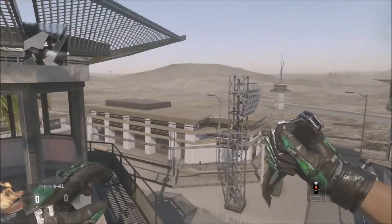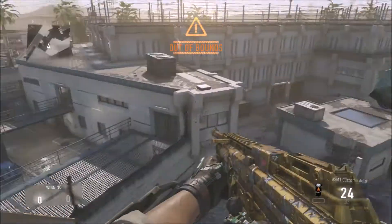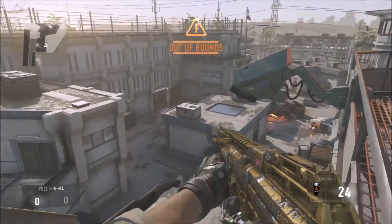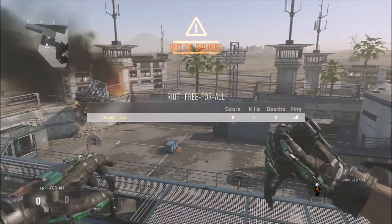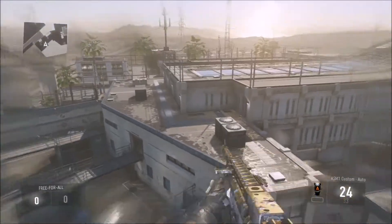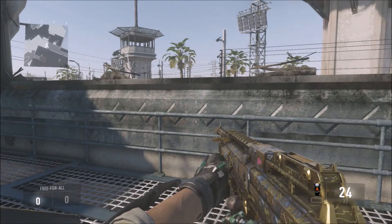For the first spot, it's just going to be a slide jump and then you're going to land right on the little camera light thing — not really sure what to call that. I struggled a little bit there but I got the hang of it. You can watch over basically this whole part of the map, the B-bomb site as you might call it. I'm not sure if this is available in competitive because I believe it's banned — it says out of bounds. But yeah, that's the first spot.